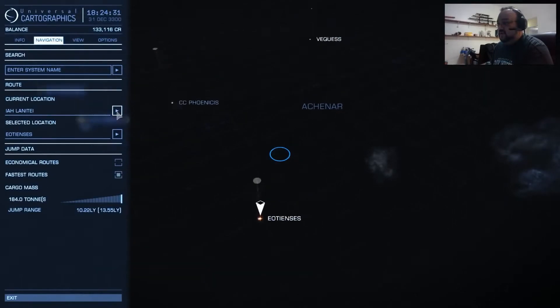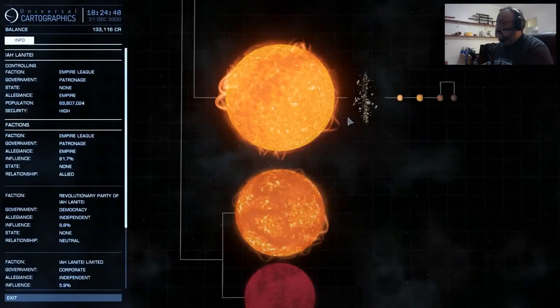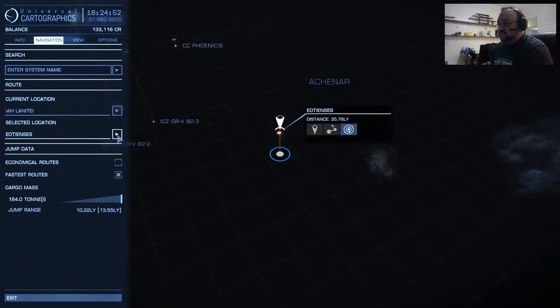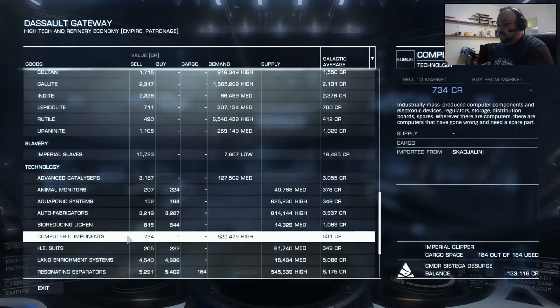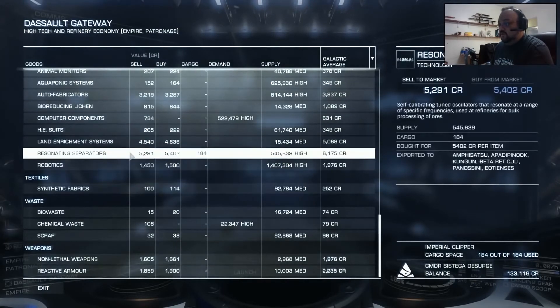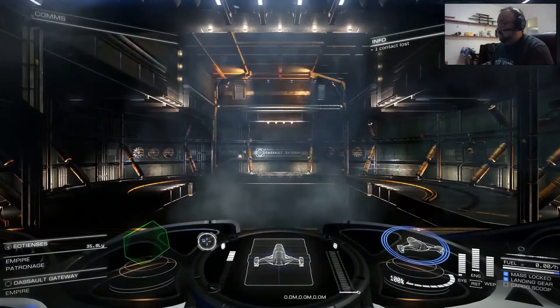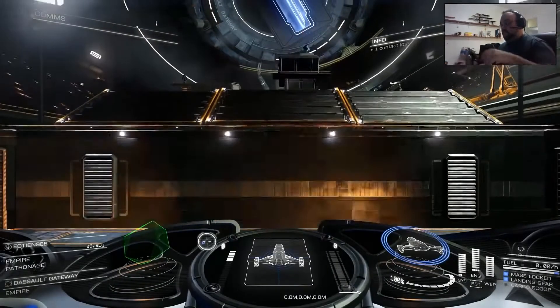We are now exactly at Ia Planite and we start in this base, the Assault Gateway. In the commodity market, we're going to buy Pulse Lasers and Separators — all that you can. Once you're ready, we're going to the system Utensils. So let's go.